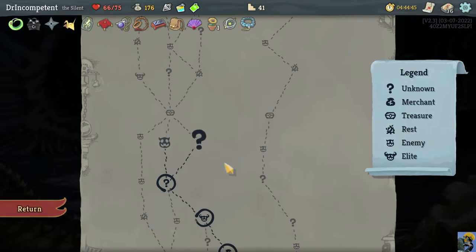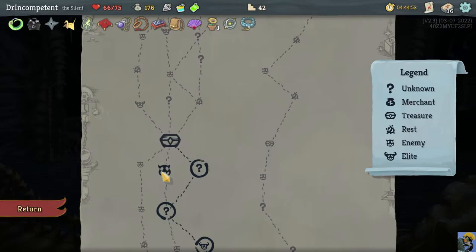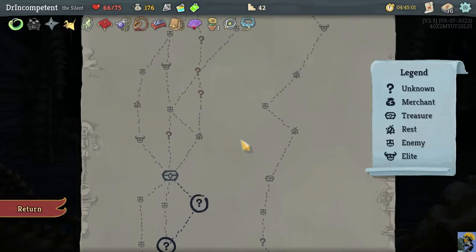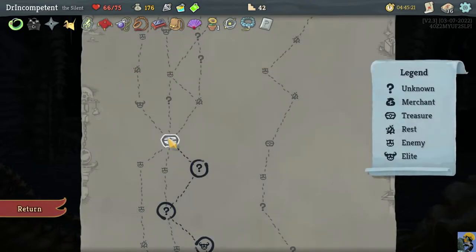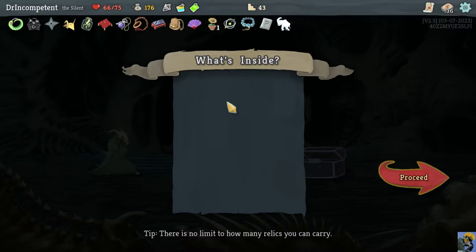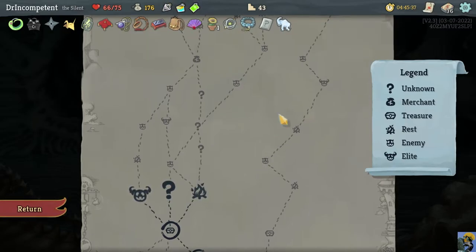We lucked out here — I took an unknown instead of a hallway fight. We'd had three hallway fights already, so we're in the hard batch. We found a White Beast Statue, which gives us potions and will allow us to more liberally use potions. Now that we have this, we might want some hallway fights for card rewards. Let's take elite fights.